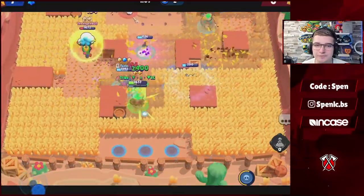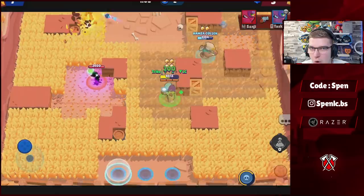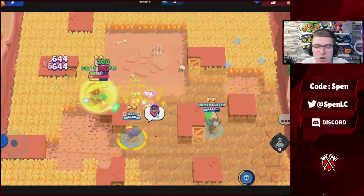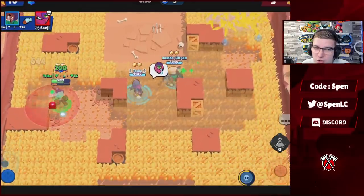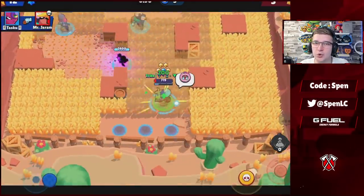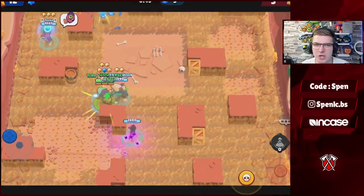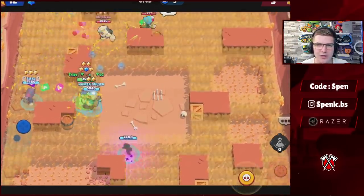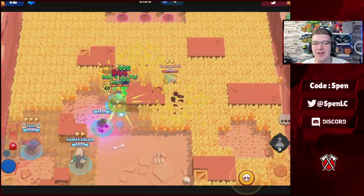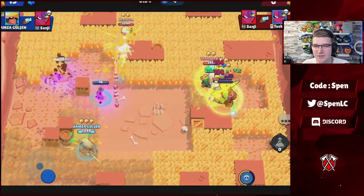Rosa is going to be the initiator — the furthest up. Once she has her super, she just wants to be basically tanking everything, trying to catch the more squishy brawlers. Rosa is going to go in aggro, Tara is going to be your cleanup brawler — hopefully close to super, she'll clean up with that super, unless she's Tom because Tom will just miss the super completely. But yeah, Tara is going to clean up and get all the kills.